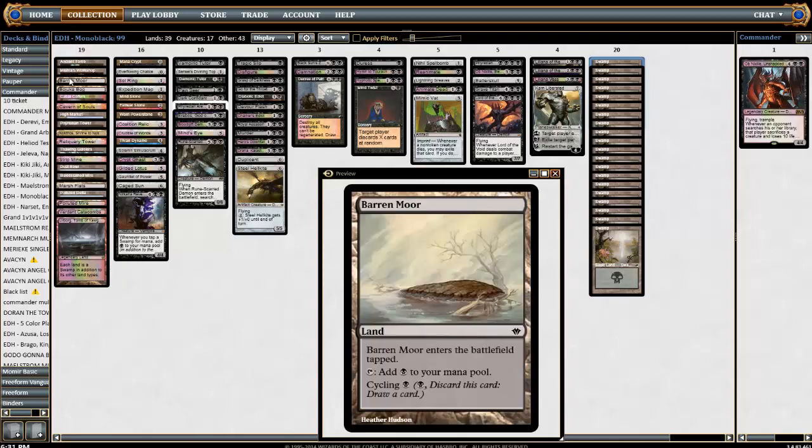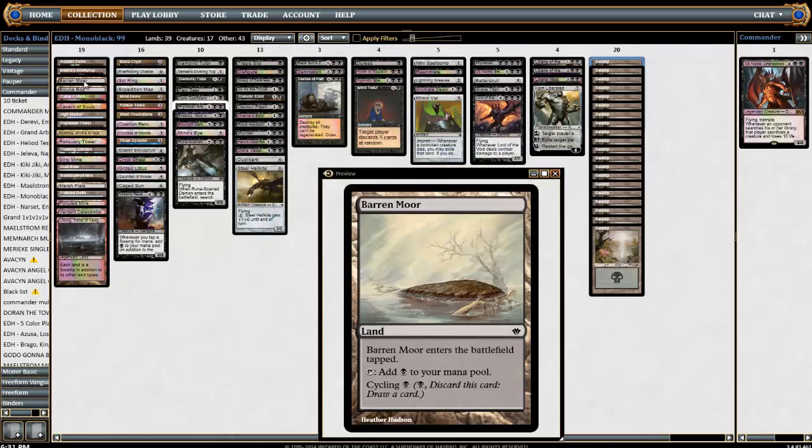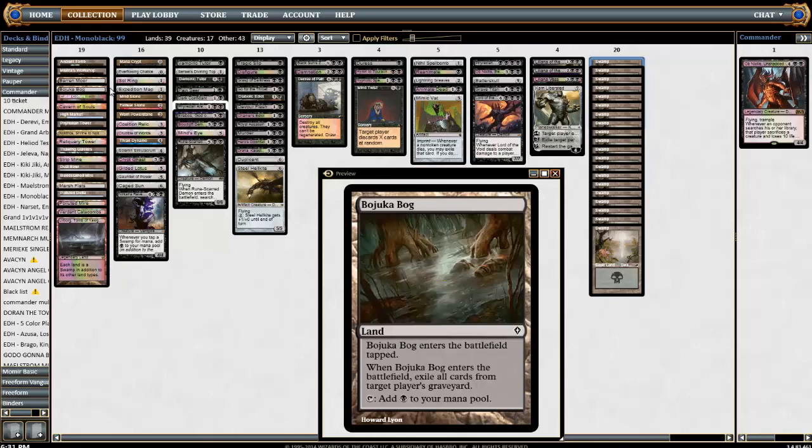We have a Barren Moor, which I like — it's a cycling land. You have a Crucible of Worlds so you get value off cycling this card, putting it back into play. You do have a lot of lands, 39 in the deck. Sometimes you get a little flooded so putting this away can be helpful. Bojuka Bog, which is an all-star — you see a lot of graveyard abuse lately, especially because there's some Derevi scrapyard guy who likes to abuse the graveyard. Bojuka Bog is a very good card, and we have ways to tutor it with our Expedition Map.